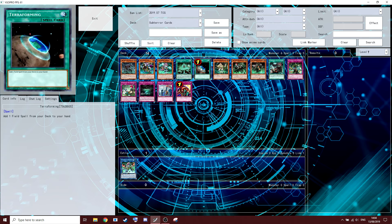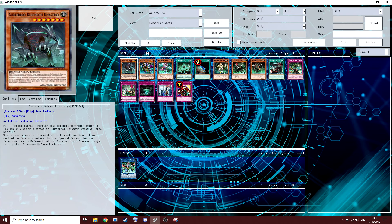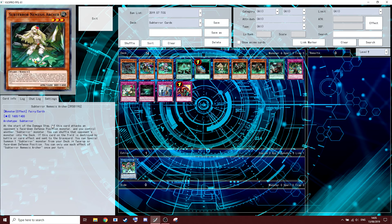Next card, Terraforming — you just have to play it in this deck, no need to explain it; it searches the field spell. Next card, Nemesis Archer — usually played at one. Ratios: one or none for Maestrix, three Guru, three Fiendess, three Hidden City, one Terraforming, one Nemesis Archer. At the start of the damage step, if this card attacks an opponent's face-down defense position monster and you control another Sub-Terror monster, you can shuffle that opponent's monster into the deck. If this card is destroyed by battle or a card effect and sent to the graveyard, you can special summon a Sub-Terror monster from the deck in face-down or face-up defense. You can only use each effect once per turn.